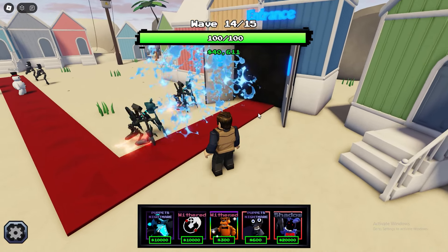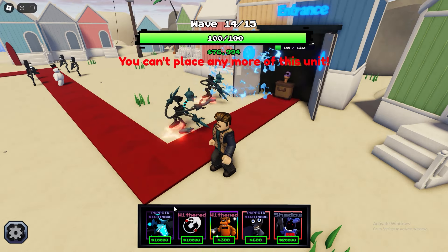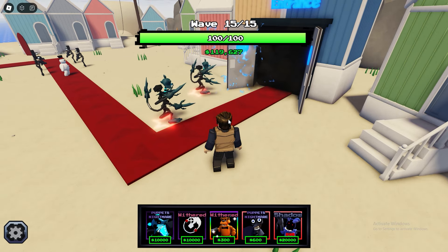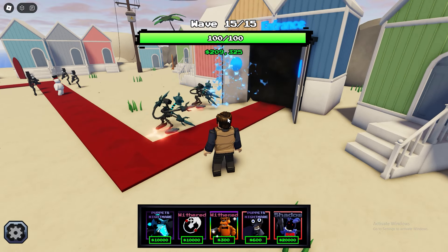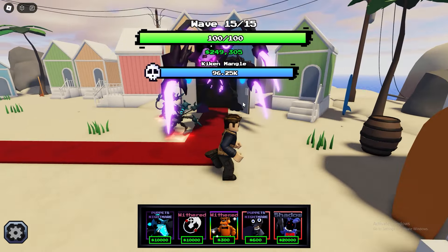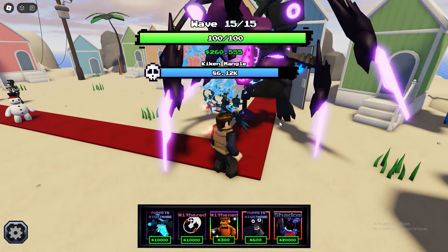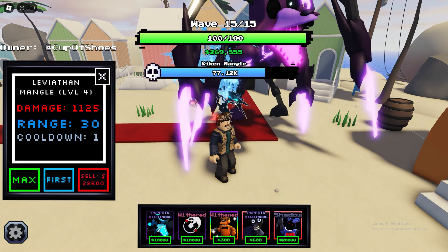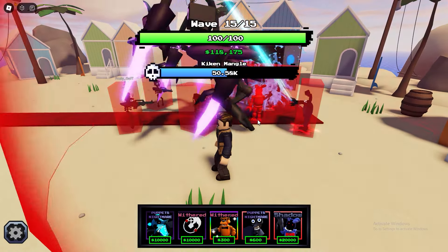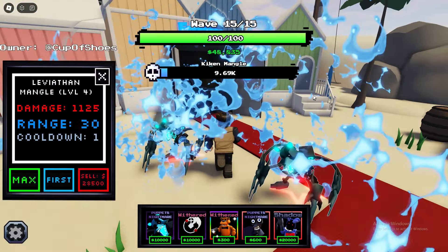We're at wave 14 already, this is going by very fast. This Leviathan Mangle is crazy — I can only place two, but if I could place three this would be broken. I have a lot of spare money, so I think these two Leviathan Mangles will easily take care of the boss. I'll place this Withered Bonnie here just to help out. It's absolutely melting him and yeah, I'm gonna easily beat this — easy peasy.